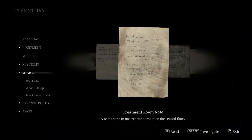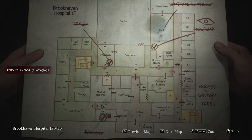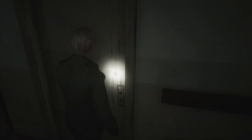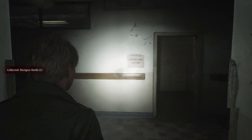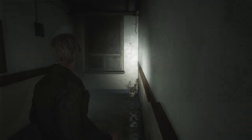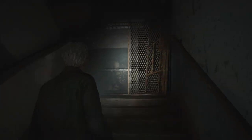I always get confused that tab is the inventory in this game. What am I doing here? It's clean now. I don't think we went into the storage room, so we'll look at that before we go up there. It's locked. Shotgun shells in the bathroom. Perfect. You've heard of a shotgun wedding — how about a shotgun shit?